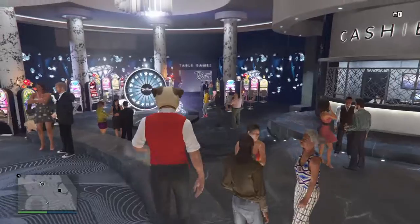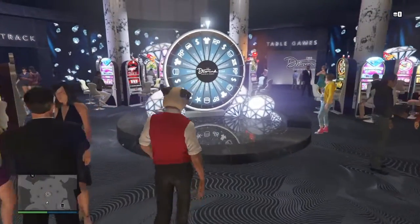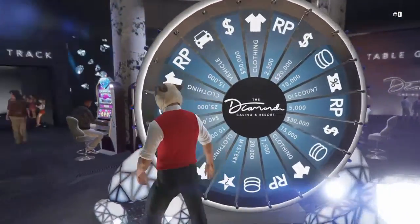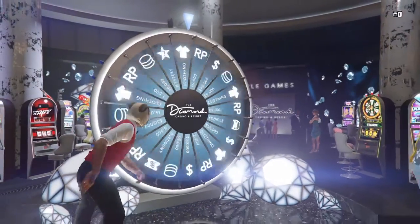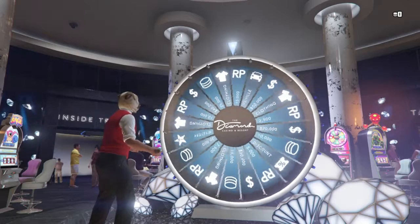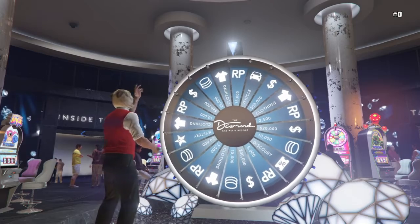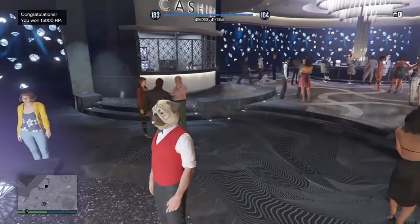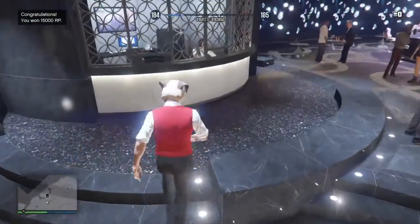So the first thing you want to do is walk over to the lucky wheel and spin it. This saves the game showing that you have no chips. As I spin the wheel I only get RP, but I'll show you the next step.